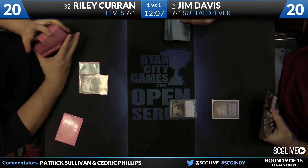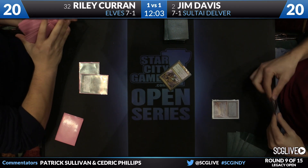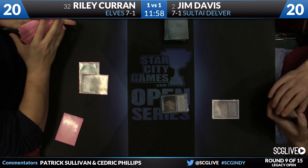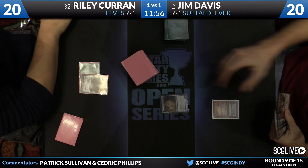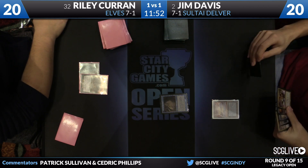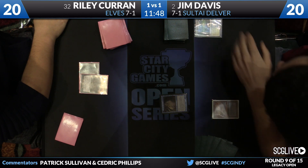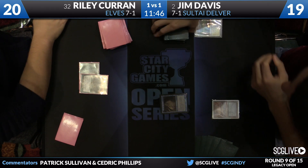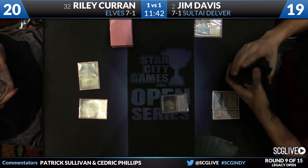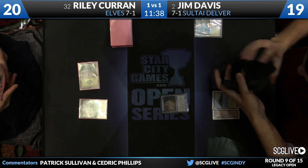Game 3: A Delver of Secrets for Jim. He'll look at the top card — it is flipping thanks to Abrupt Decay. Riley responds with a Green Sun's Zenith for Dryad Arbor. Jim's hand is disruption overload: two copies of Abrupt Decay, a Spell Pierce, a Graftraker's Cage, and a Disfigure. He can deploy Cage plus Disfigure this turn and back it all up with Abrupt Decay. There goes Disfigure — see you later, Dryad Arbor. Now there's the Cage. Pass the turn back to Coran.